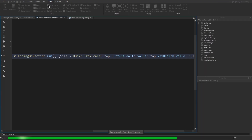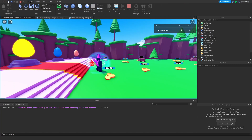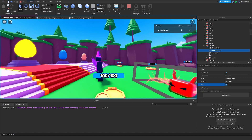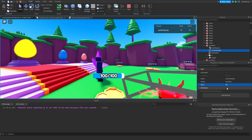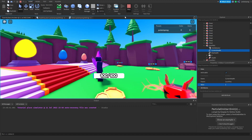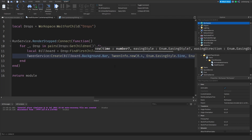If I select one drop and change currentHealth to 50, the bar scales down to 50%. Setting it to 10 makes it smaller; back to 100 restores it fully. Setting it to 2 gives a very small bar. So this is working correctly. The tween speed at 0.8 feels a bit slow, so I'll change it to 0.4.